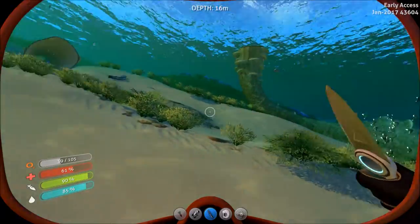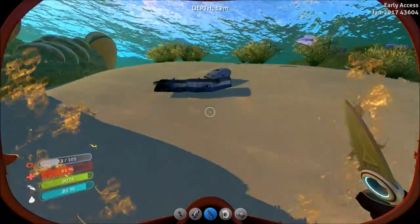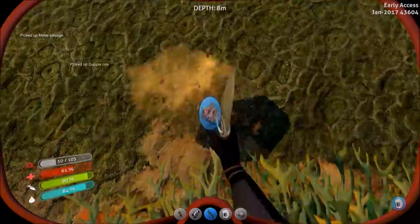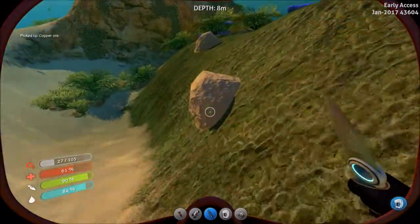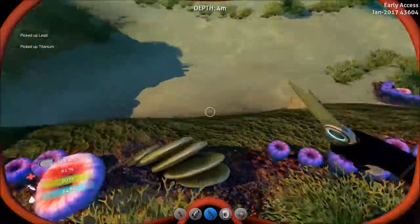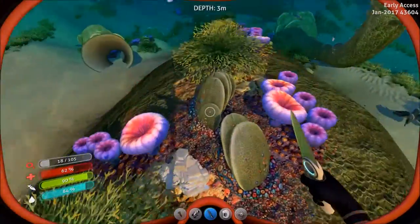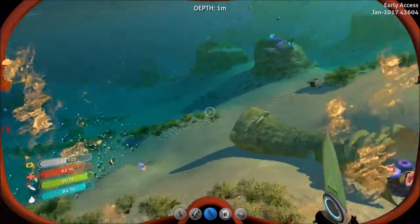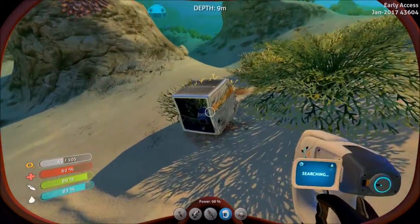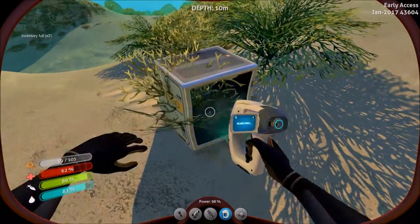The fucking scroll wheel is backwards in this game, at least for me — usually up scrolls towards the beginning but it's the opposite. Maybe we get some copper ore. Hopefully we can grab some silver from this. Lead. Titanium. Inventory's full. That was copper — or salt. Damn, there are a lot of... Oh shit, what's this? Sea Glide Fragment.